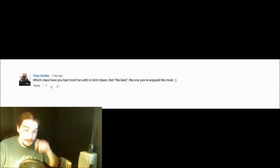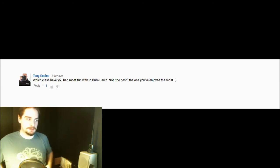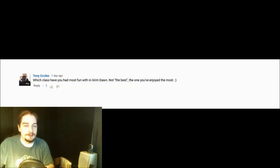Tony Eccles asks: which class have you had the most fun with in Grim Dawn — not the best, but the one you've enjoyed the most? Just like my favorite Magic colors are blue and green — not because they're the best but because I enjoy them most, and my favorite tribe is Elves — in Grim Dawn my favorite classes are my Sorcerer and my Albrex Aether Sorcerer, and Spellbreakers. They're probably the two best class combinations in the game, but even if they weren't, I'd still play them from a flavor standpoint.